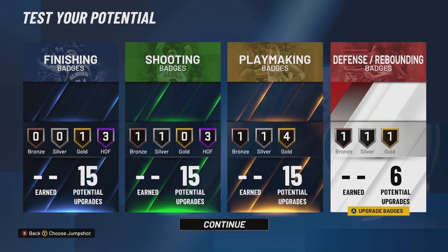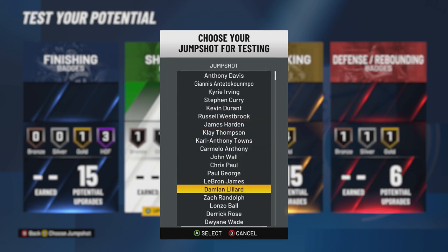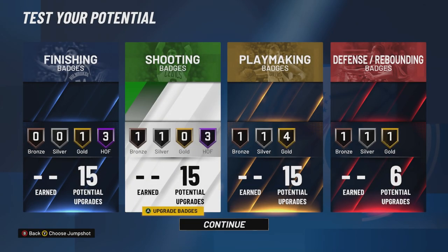So there you have it — a slasher with Hall of Fame shooting badges. Hit Y in this menu to choose your jump shot. Dwayne Wade is the best jump shot, you already know the vibes. If you guys enjoyed, make sure you hit that like button, hit subscribe, turn on post notifications, and don't forget to follow me on Twitch. Here are some videos on the end screen — make sure you click one of those. I'll see you there, or I'll see you on the next one. Until next time, I am out. Peace!